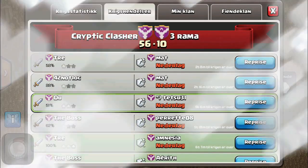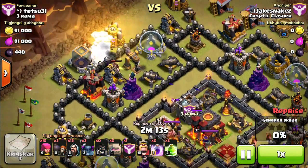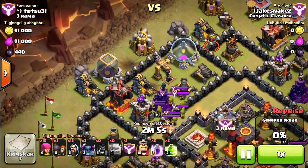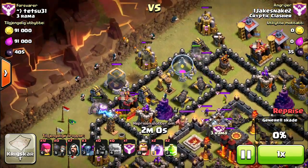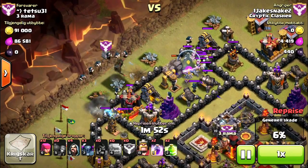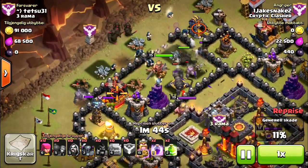Here's me attacking their number one player using the normal GoWipe. I knew there was a giant bomb there, so I put my hogs down to lure the clan castle, which didn't work out so well. So I said screw it — put my golems down, put my wizards down, and normally you just put your wall breakers down to clear a path for your Pekkas so they don't go around the base. Here I put my clan castle in and my king in, then put the rest of my Pekkas in.